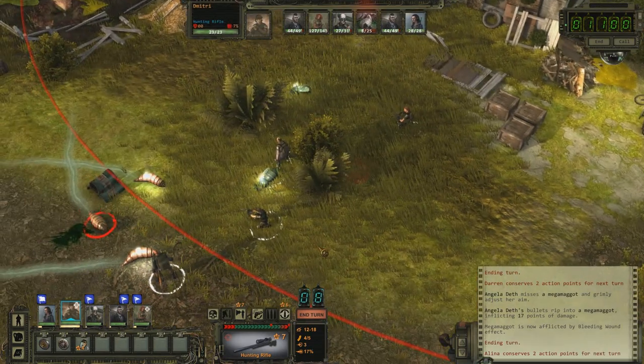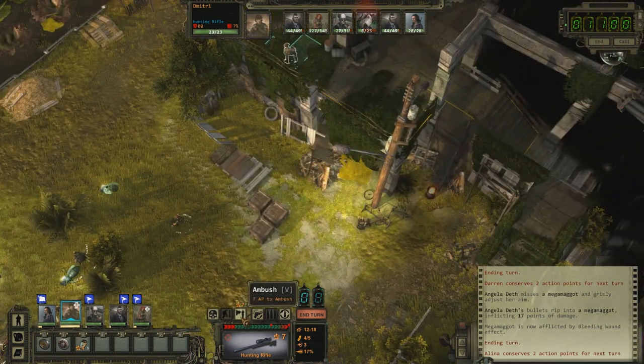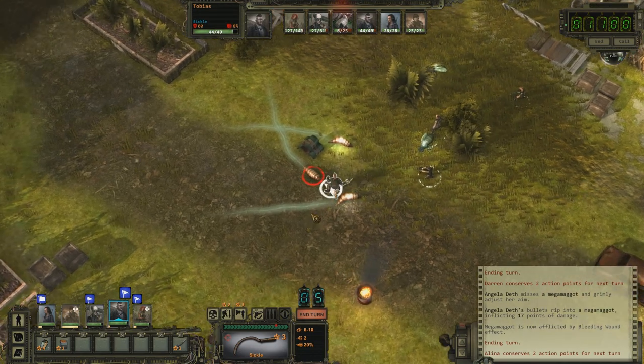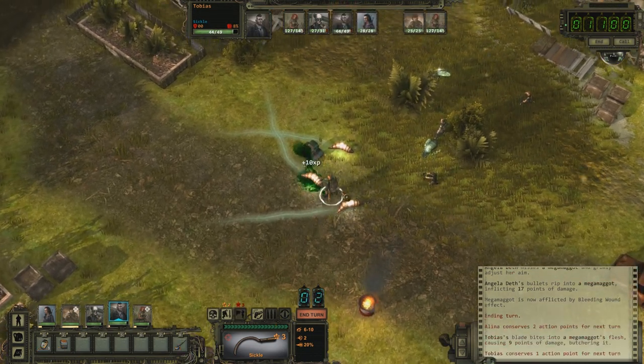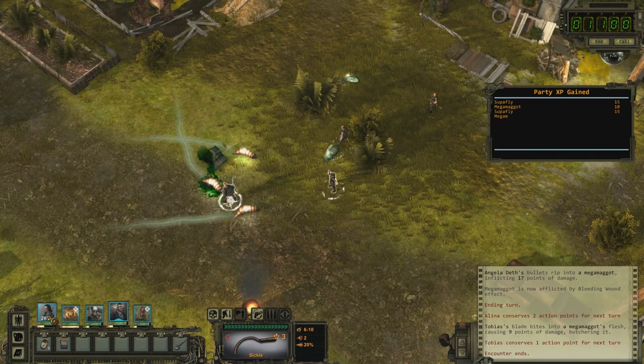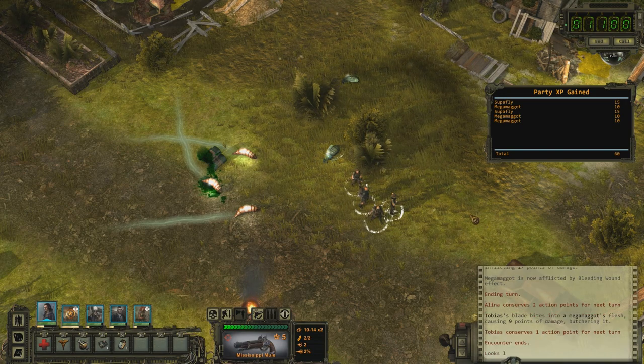That's out of range, so you'll have to wait there. Ambush — if it comes closer, kill it. Yeah, nicely done! Oh, that's quite a lot — look at that, 60 XP for everything.